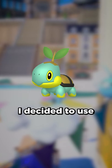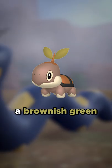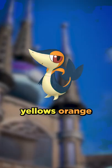For Turtwig, I decided to use some browns mixed with a pale color for the jaw and feet, while making the leaves a brownish green. We'll take Snivy and give it a dark blue body, while turning the yellows orange.